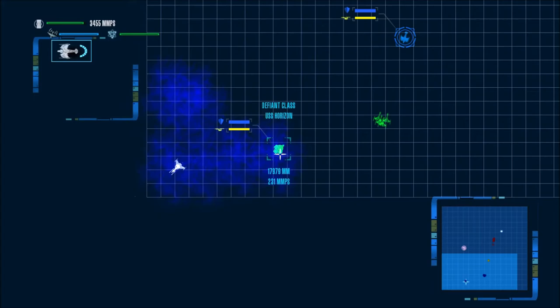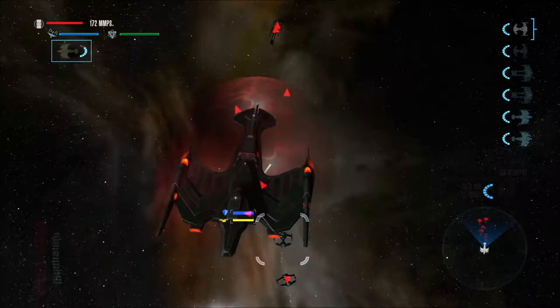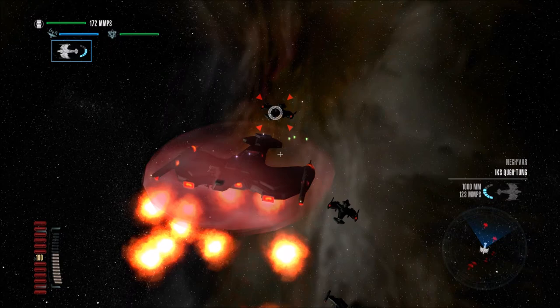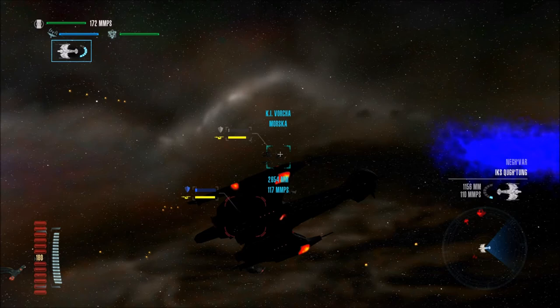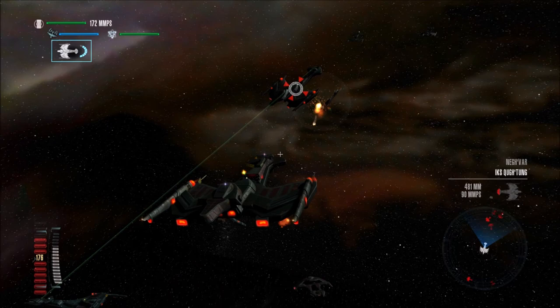Now, the Defiant is right there — it's actually the Horizon, but for our purposes it's the Defiant. Maybe warping right towards the enemy wasn't the brightest idea I've had. Taking a lot of hits to the shields already. But the Klingon Intelligence Vorchas — I forgot to mention they're actually Klingon Intelligence variants — are already opening fire. Already destroyed one ship with the torpedoes on the Vorchas. I think they have the exact same torpedoes as this. Not bad.